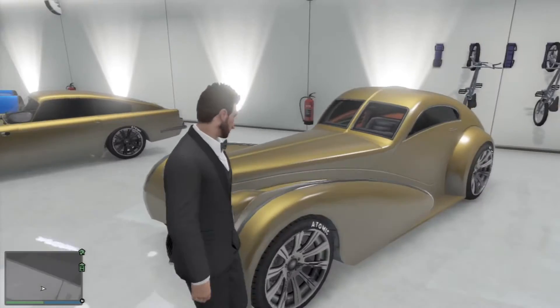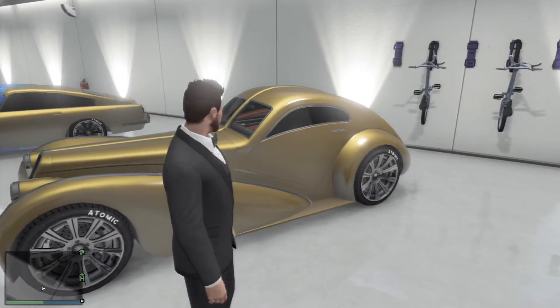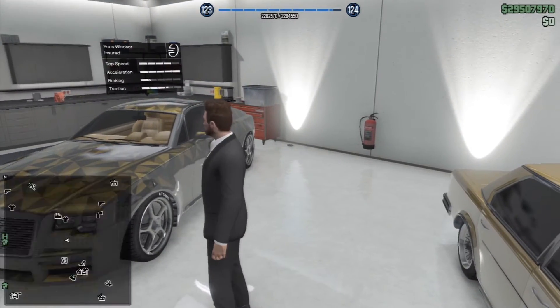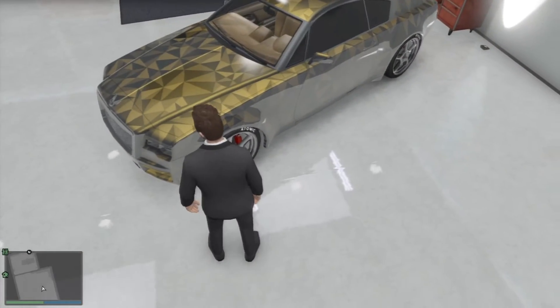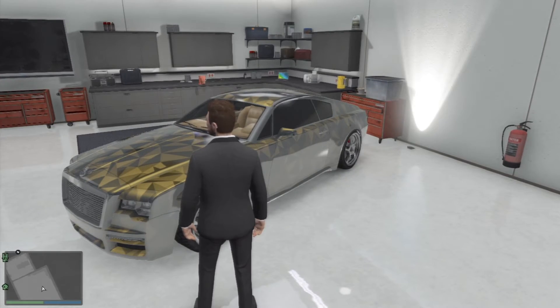Here we have the Z Type — no one really drives this anymore so I decided to buy one again. Here we have the Windsor, which is basically the Beetle in real life. What I like about it is you can have cool patterns on it, which you can't really do with any other cars, and it looks really sick.